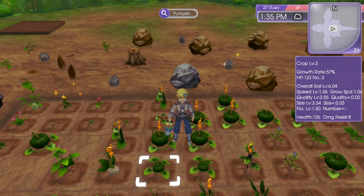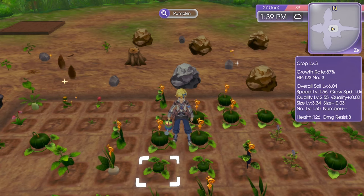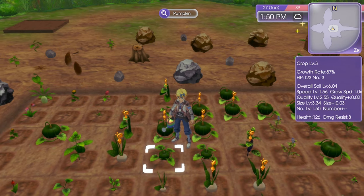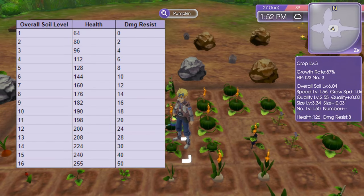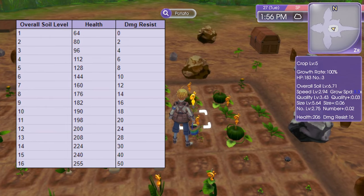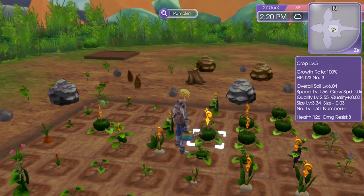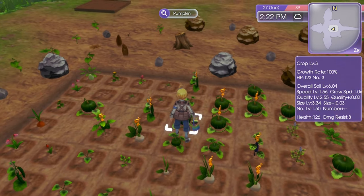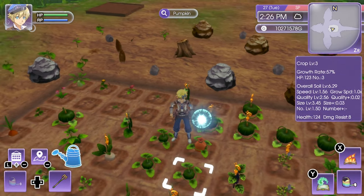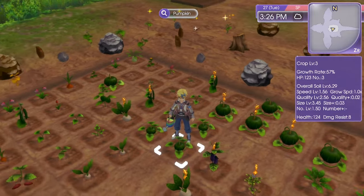The overall soil level is one of the most important. Levels range from 1 to 16 and influence the base health and damage resist of your soil. At level 1 the base health is 64 and damage resist is 0; at level 16, base health is 255 and damage resist is 50. Every time you harvest a crop the health of the soil goes down — from 126, harvesting pumpkins brought it to 125 then 124.